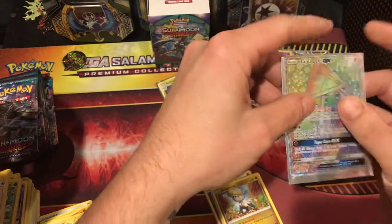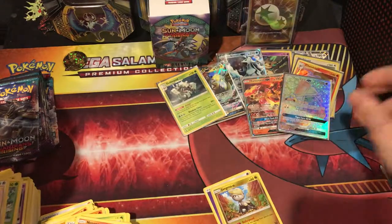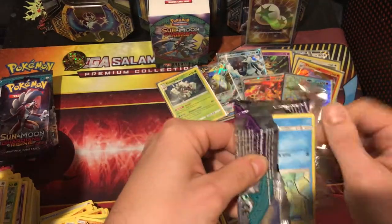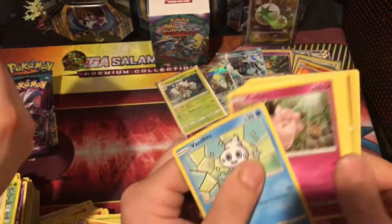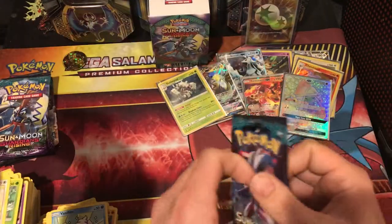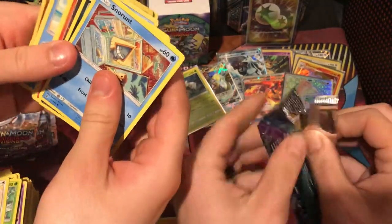I didn't even pay money for this box — I traded in my bulk for it. Guys, Tapu Lele. That is so crazy. Next up — nothing. Cody got the good luck. Give me that. You're not showing any codes that you throw over there, right? Nope, you got a white code. Victini.